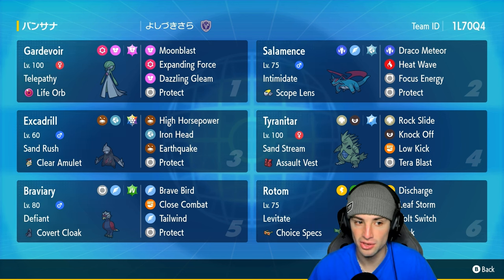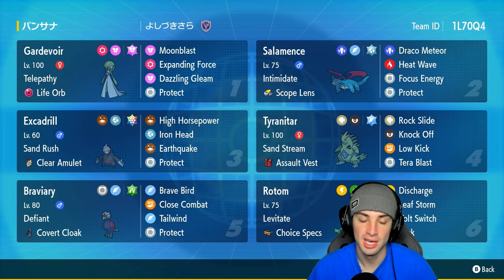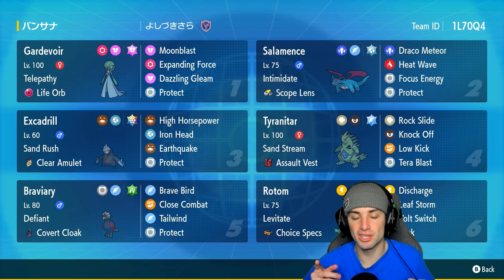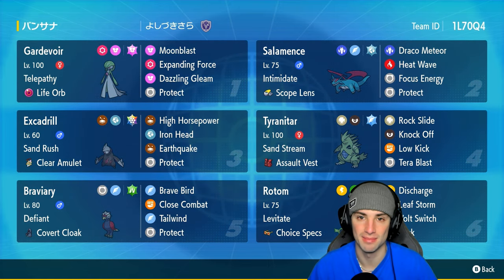Our final three Pokémon are Gardevoir with Telepathy and Life Orb, Salamence with Scope Lens and Focus Energy so we can set up 100% critical hit chance with Draco Meteor, and last but not least Choice Specs Rotom-Mow with Levitate — Discharge, Leaf Storm, Volt Switch, and Trick. The rental code is in the top right corner. If you enjoy today's video, smash that like button and subscribe!